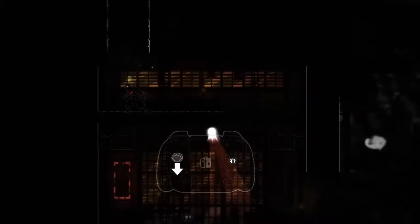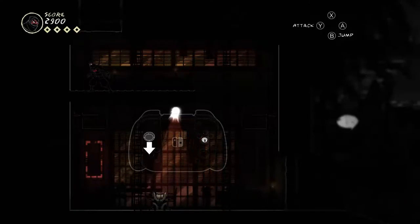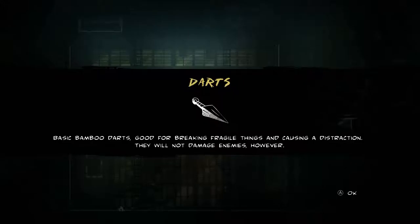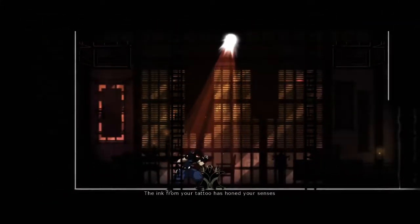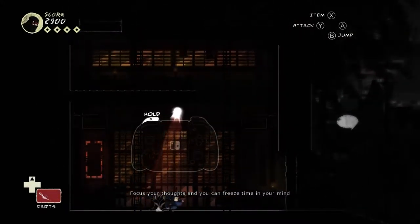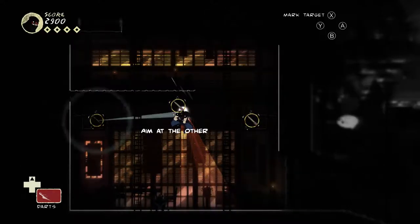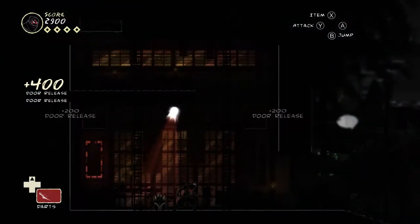These are story checkpoint things — they don't do a whole lot. Here you'll get the darts, which are kind of important. They don't damage enemies but you can hit an enemy with them to get their attention, which is sometimes useful, and they activate stuff. You also have a focus mode that lets you freeze time and lock in on multiple targets at the same time, which is a pretty cool trick.